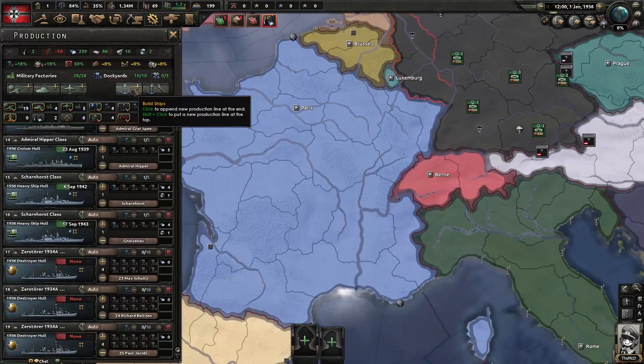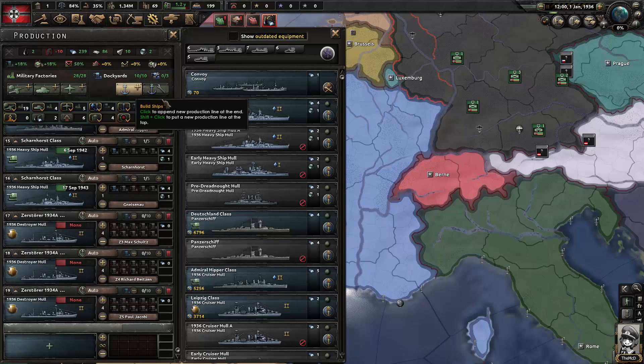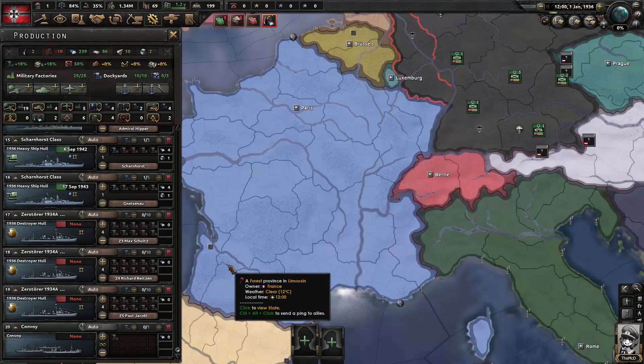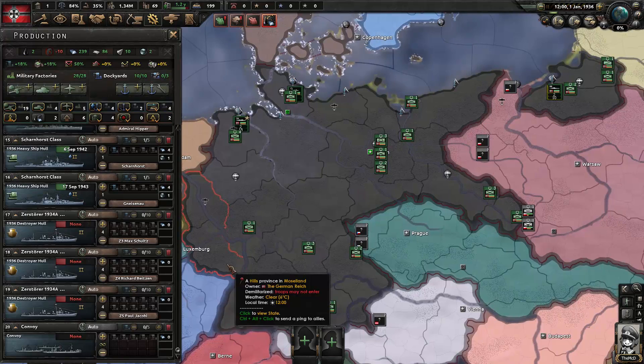At the end of the list, click 'Build Ships' — the plus with the anchor — and add a production line for convoys. Set it to 5. Convoys are what you need for overseas trade and lend-lease — it's always useful to have them. I like to have one line just pumping out convoys constantly. If you're playing a nation that doesn't build a navy, you still eventually need convoys for lend-lease offers, so it's worth doing.